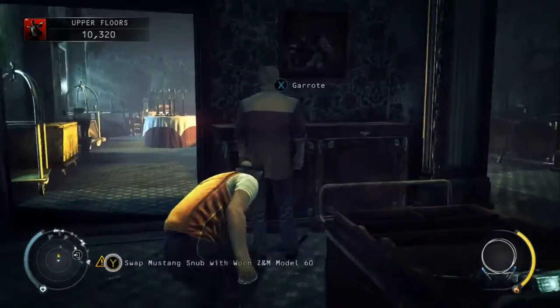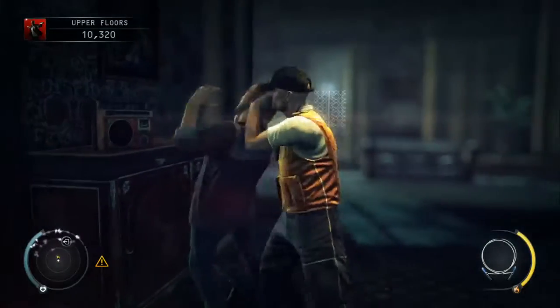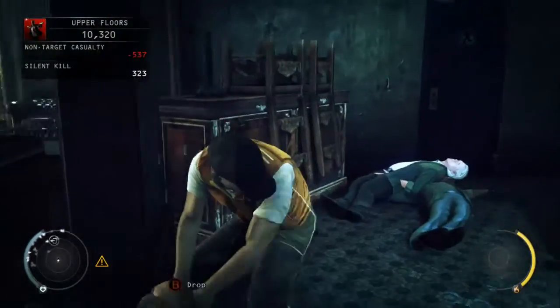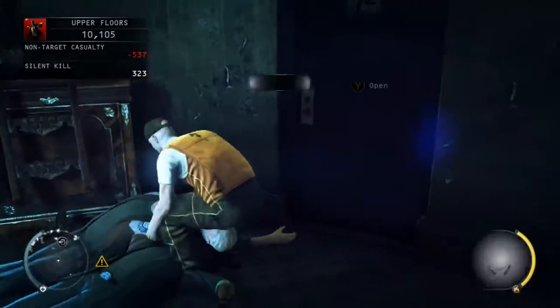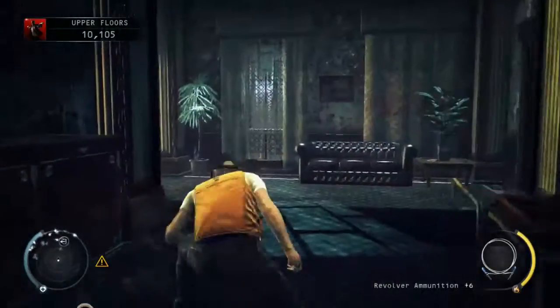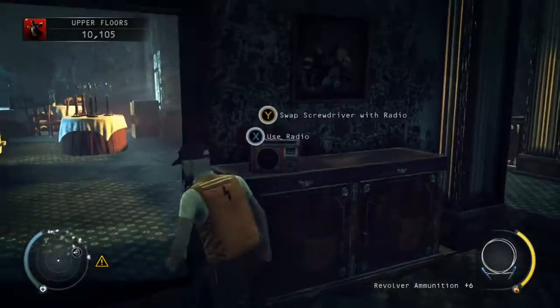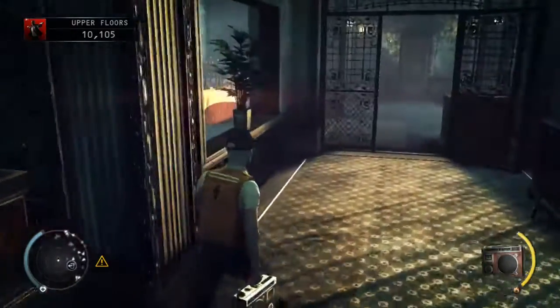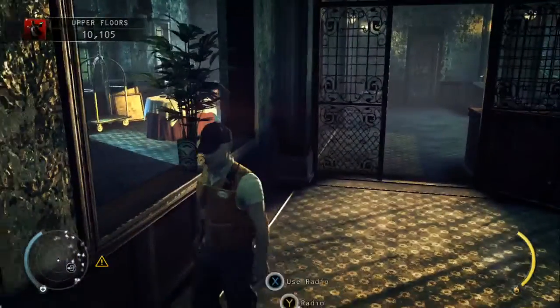Just take this guard out once he arrives. That's guard number 8. So all we need to do now is just move the radio and drop it down here.